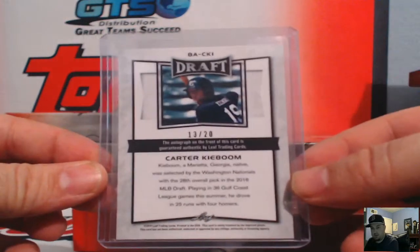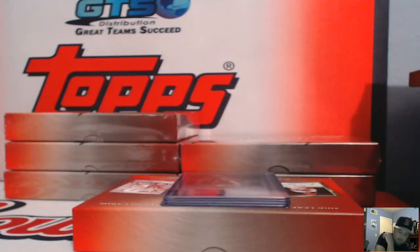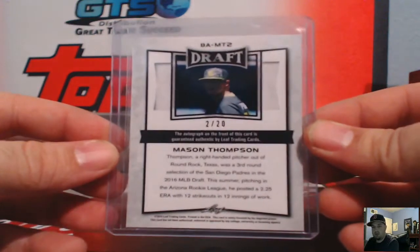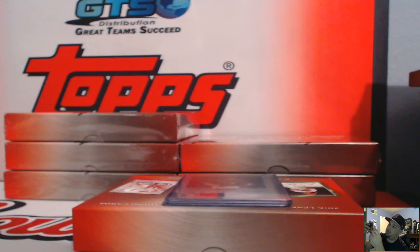Next up, another purple — Mason Thompson. I'm not familiar with Mason, I'll have to look this up, but he is number two of 20 on Mason Thompson. That's a Padres card.